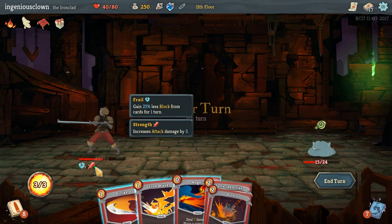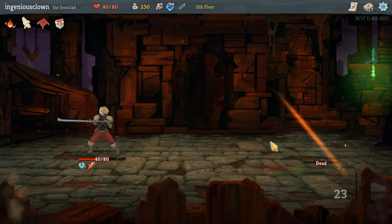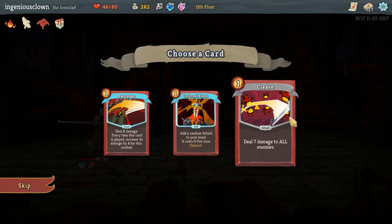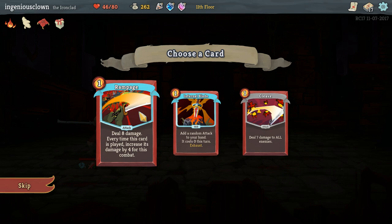He wounded me? Dude, that ain't right. Eat it. Apply three weak, deal seven damage to all enemies. Dude, that's really good. Add a random attack to your hand - it costs zero this turn. That's really good too. Deal eight damage, and every time this card is played, increase its damage by four for this combat. That's also really good!